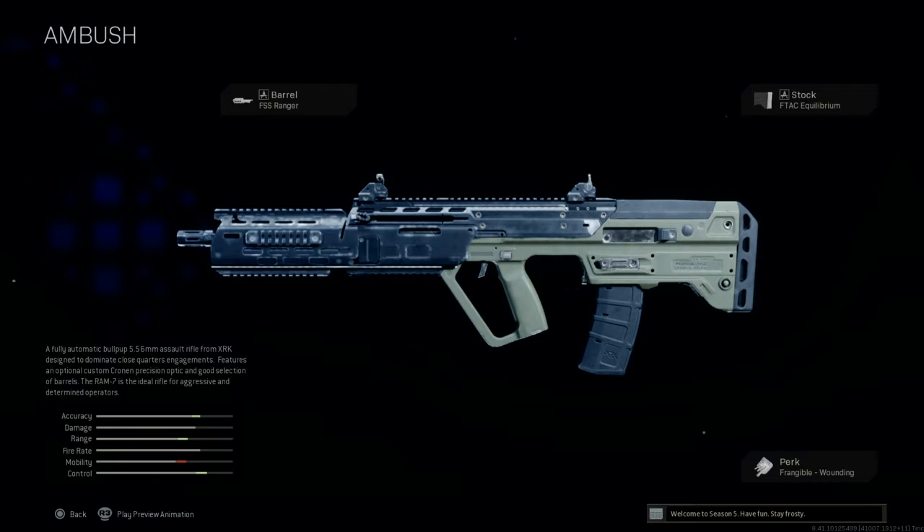The RAM-7 is described as a fully automatic bullpup 5.56 assault rifle from XRK, designed to dominate close-quarter engagements. It features an optional custom Cronen precision optic and a good selection of barrels — the ideal rifle for aggressive operators. It's a very aggressive rifle. Even though mobility takes a hit with this build, the accuracy, damage, range, and control make it deadly. The minimal recoil gives you a huge edge — you waste very few bullets and down enemies very quickly.